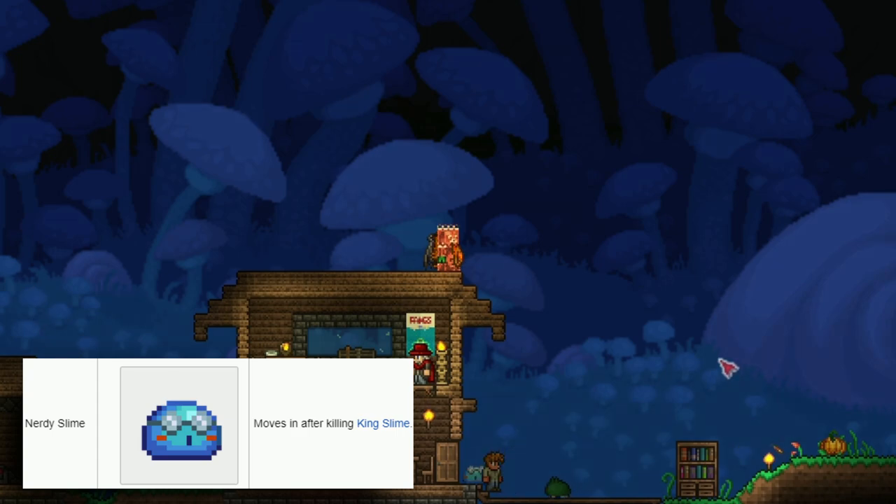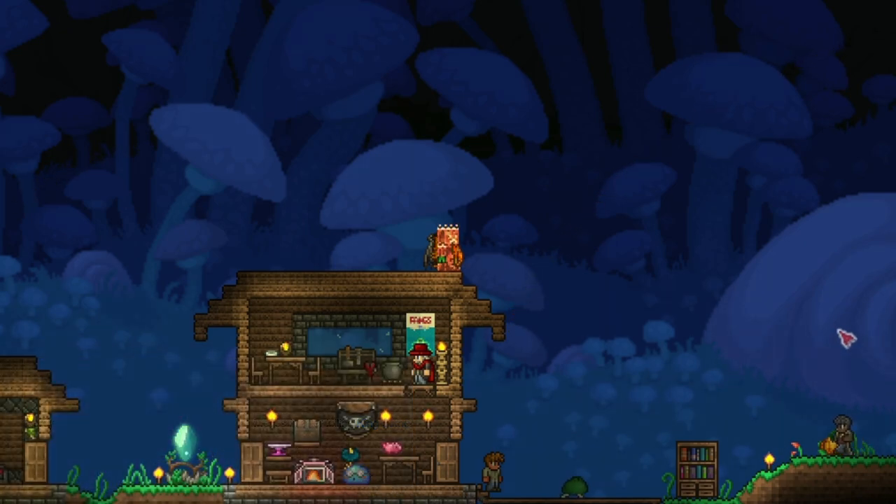For Stein here, all you have to do to get this one is defeat the King Slime, so you can get it very early on. Literally, right after I killed the King Slime, it just spawned out of the King Slime. That's all you have to do - that simple. Then you can move him into a house.